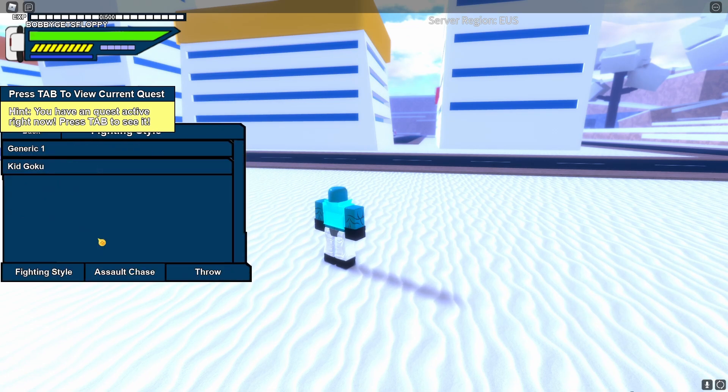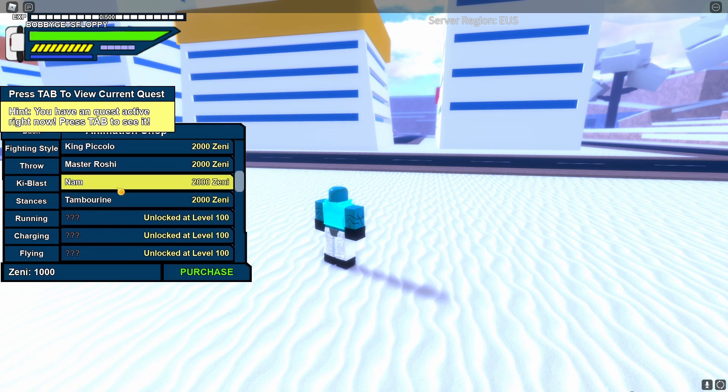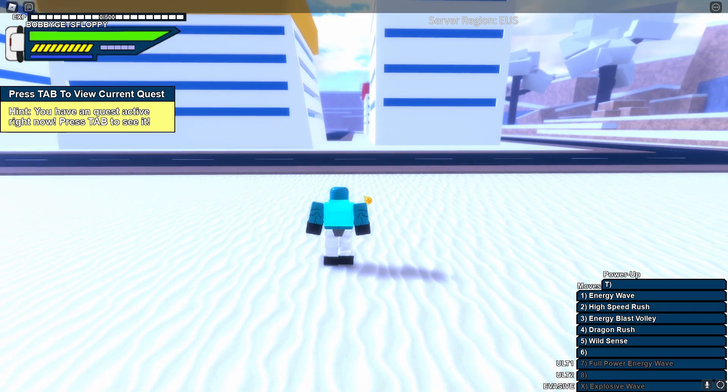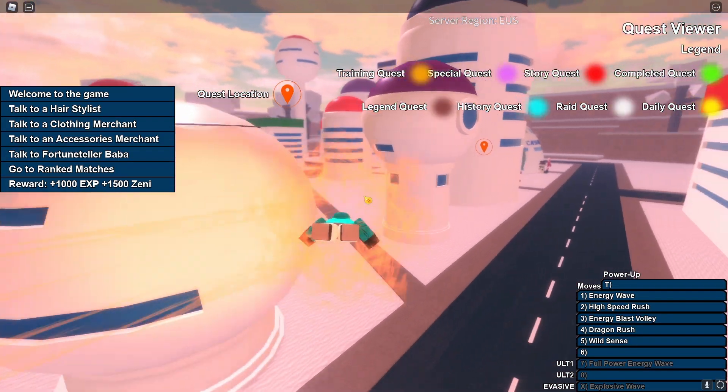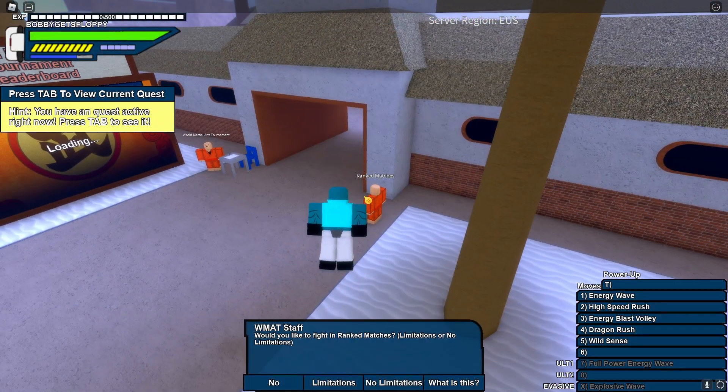I tried to buy the non-fighting style right away, but it was actually 2,000 zenny and all I had was 1,000. So like any normal person starting the game, I started with the default quests — first I had to go to this shop, then head over to ranked matches, and then head over to Baba's Palace.